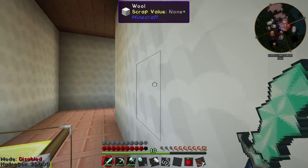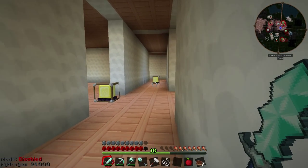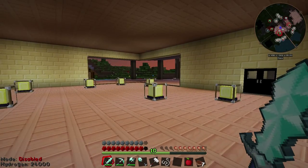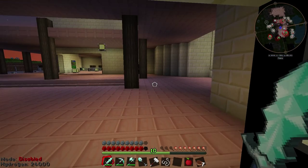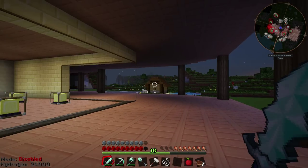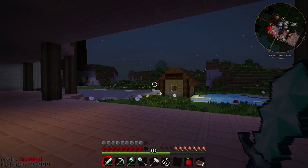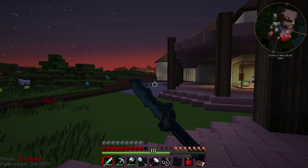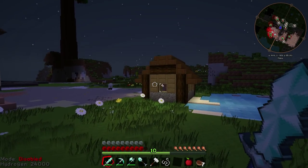So guys, this is my MC TV Cribs — tell me what you think so far. If you've got any ideas for furniture or Minecraft building, let me know and we'll try to do it. This is the outside area — a kind of veranda porch thing that goes all the way around the back of the house. We've got a nice barbecue area over there, a little shed, and the solar panels powering my stuff inside right now.